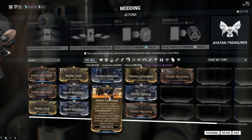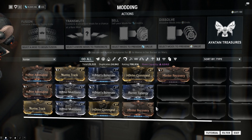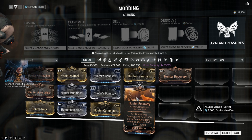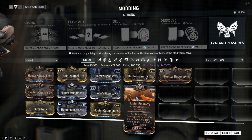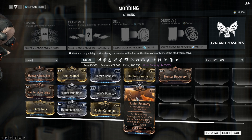Hunter Recovery has 30% companion lifesteal link. For fans of Kabatsi and Kubros, you know Pack Leader restores health to your pet when you do melee attacks — well, Hunter Recovery is the other way around. Every time your pet attacks an enemy, it restores 30% of that damage back to your own health. Kubros do finisher attacks and Kavats can shred armor and inflict lots of slash-based attacks, so this can restore tons of health.